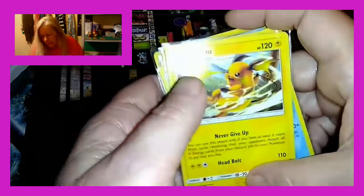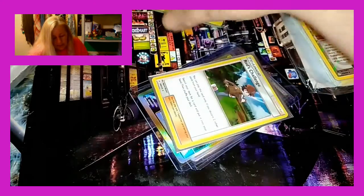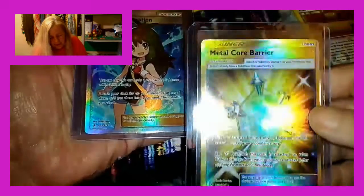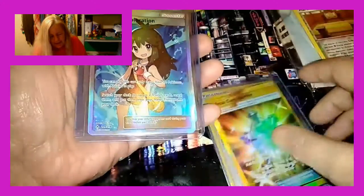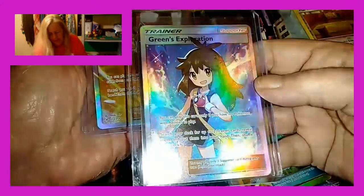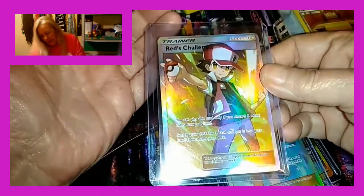Beautiful, beautiful cards. Okay, here are the pulls. We got the holographic Red's Challenge. We got this Metal Core Barrier - look at that, get the reflection off of there. That's a nice art. And we got Green's Exploration full art - so beautiful. And Red. Those were our first break. Those are some great pulls right there, guys. Very, very pleased.